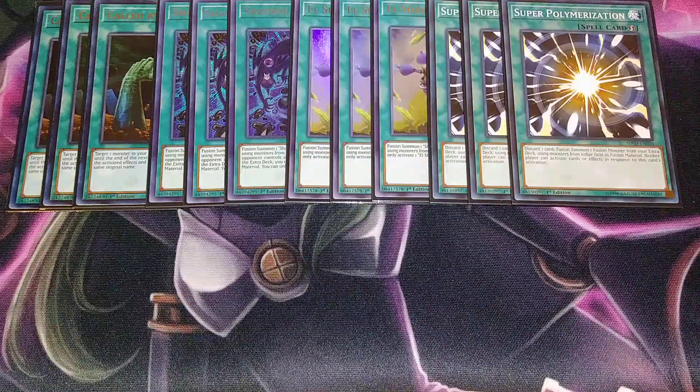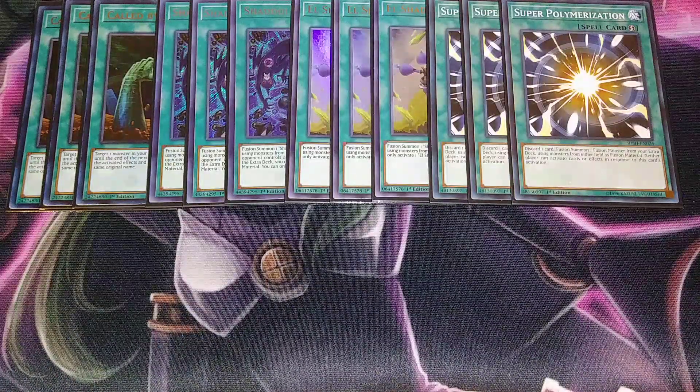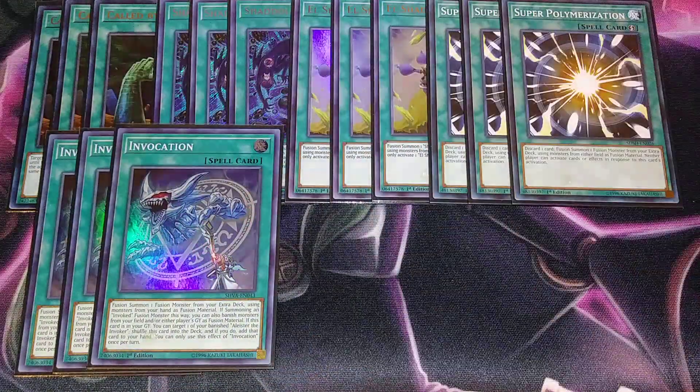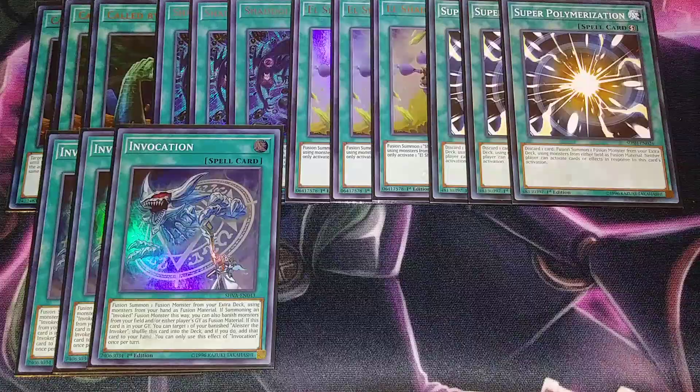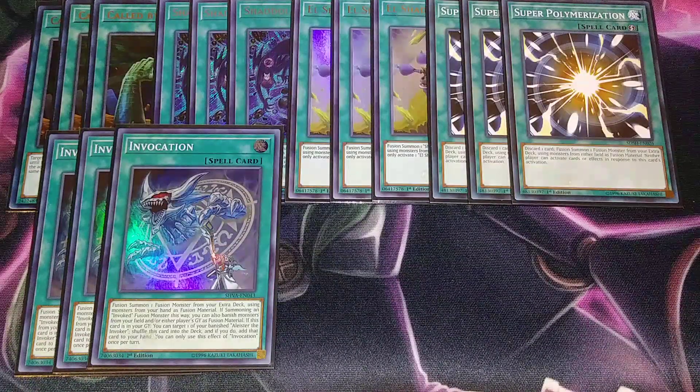We then play three copies of Invocation, which is like Polymerization and Miracle Fusion mixed into one. It lets you fusion summon an Invoked fusion monster using monsters from your hand, and you can banish materials from your field or either player's graveyard. You can snatch cards out of your opponent's graveyard for fusion materials. If your opponent is playing Ash Blossom or a dark deck, you can summon Kalagia; if they have fire you can summon Purgatrio; if they have light you can summon Macha — you have so many attributes covered.